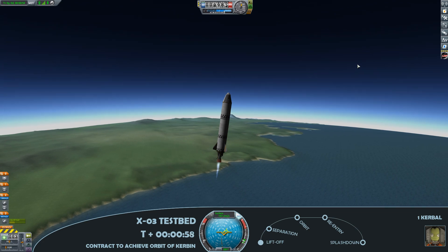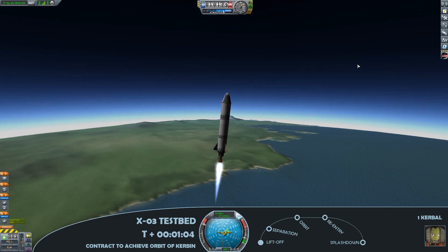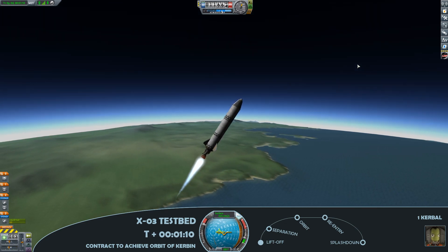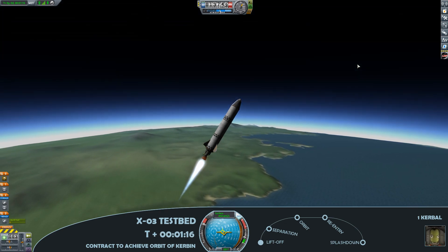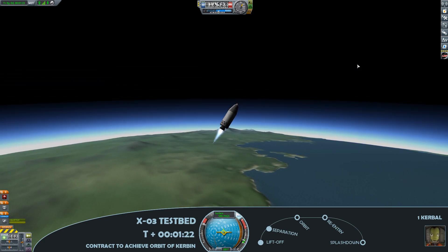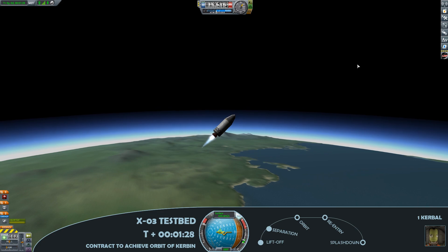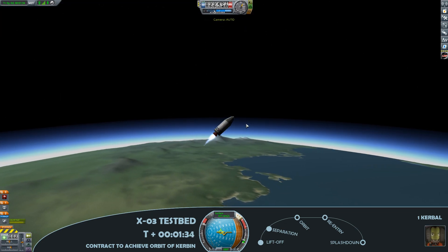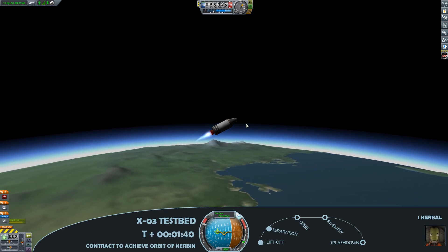We're just approaching one minute after liftoff and approaching 10,000 metres, at which point we open the throttle again and start tilting the spacecraft a little bit further towards the 90-degree inclination. Getting ready for staging — the rocket stages, and that Terrier engine is now firing. The Terrier is a lot more efficient at higher altitudes and closer to the vacuum, so it's helpful to get a lot more altitude before that stage separation, to get maximum efficiency out of the engine.